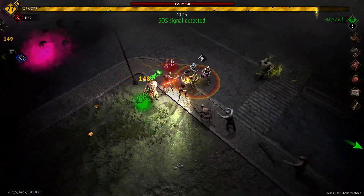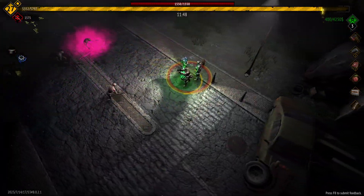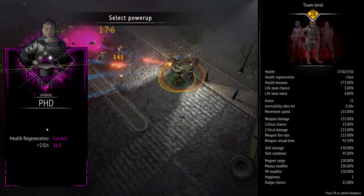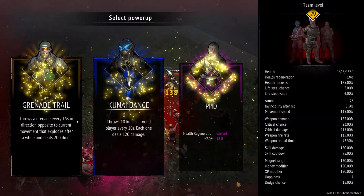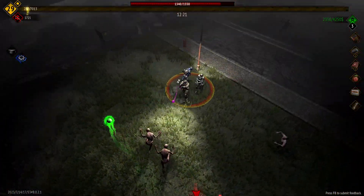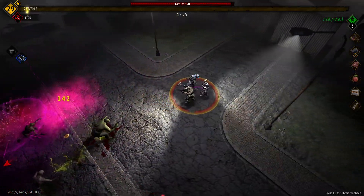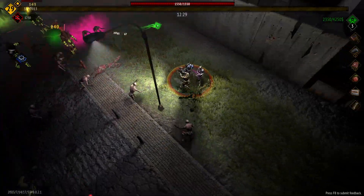We've got super speed so we'll get there faster. We grab that, sit on top of it — we've got PHD again, we'll take that. Fly swarm, PHD final level — so we're up to 20 regen.